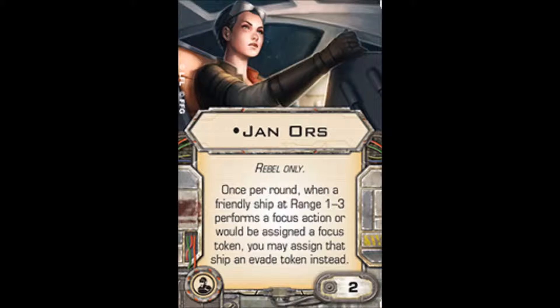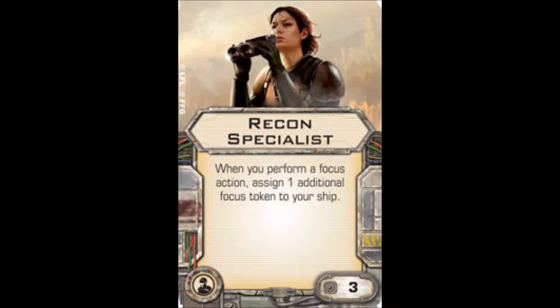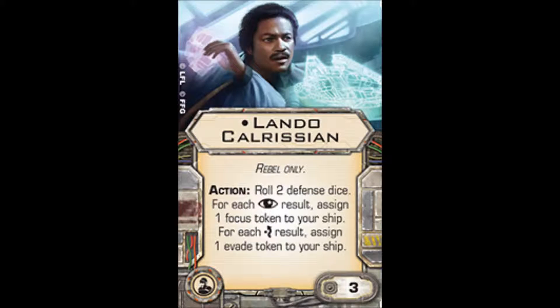The reason Jan Ors isn't an auto-include is these other two options. The ship comes with the Recon Specialist crew, which says: when you perform a focus action, assign one additional focus token to your ship — so you assign 2 instead of 1. That's not normally super useful on other ships, but on Kyle with the Moldy Crow it's really good because it lets you build up focus tokens twice as fast, generating 2 per turn. This means you'll never be depleted too much in combat, because you can always use one for yourself and one for an ally every single turn.